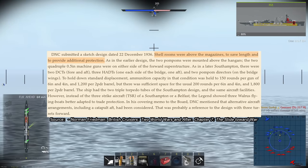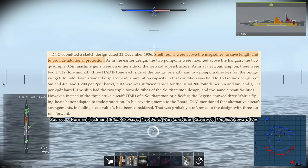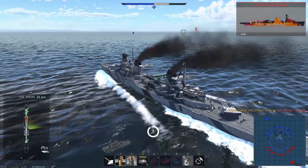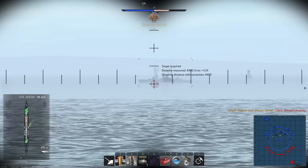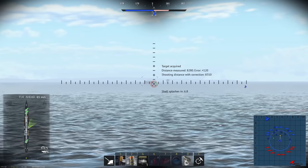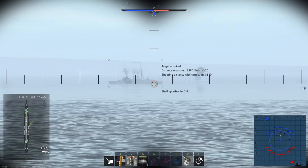In Norman Friedman's book 'British Cruisers: Two World Wars and After,' it's stated that the shell rooms are placed above the magazines to save length and to provide additional protection. In real life, the real threat to shell rooms is a prolonged fire, as that could cause the shells to heat up and detonate. As for the magazines, those are actually vulnerable to enemy fire. Many British ships at the Battle of Jutland suffered detonations within their magazines that instantly destroyed the ships, and HMS Hood suffered the same fate later during World War II.